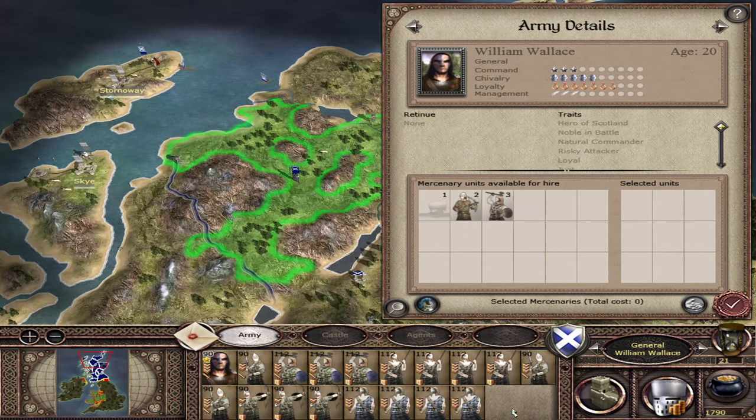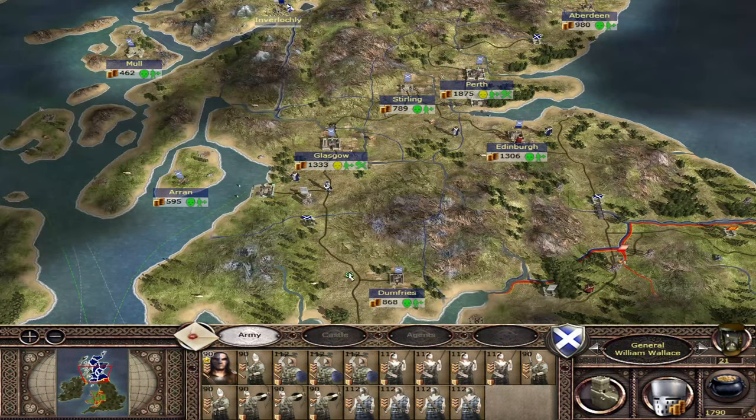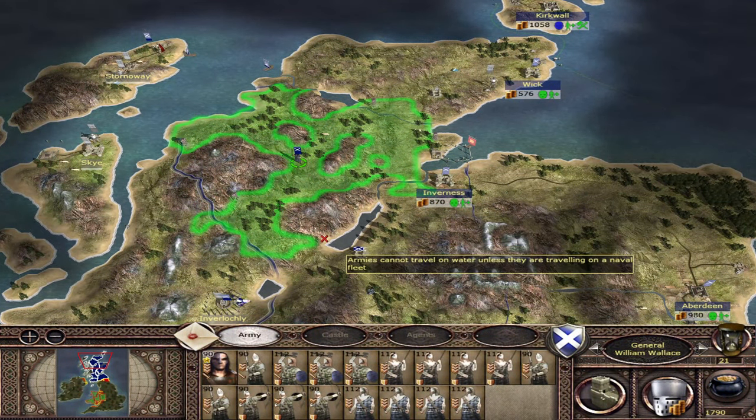That's pretty much it for this video. There are three triggers that cause William Wallace to spawn and the earliest you can get him is turn 11 and the latest you'll get him is turn 30. Hopefully this video was informative and gave some tips and guidance on how to recruit him in the fewest turns possible. I think it would be quite a fun campaign to do where you get him on turn 11 and see what you can do with him. Just as an added bonus, this is a campaign I was doing with Scotland on very hard difficulty.